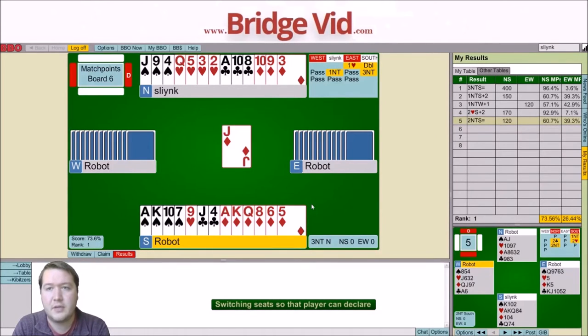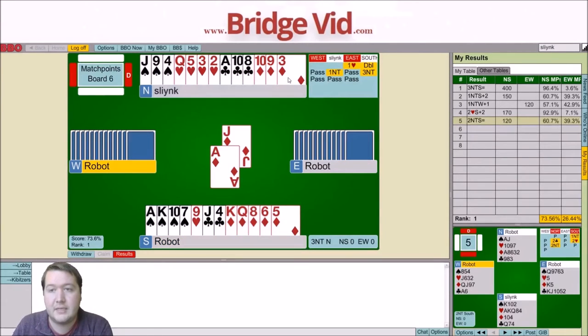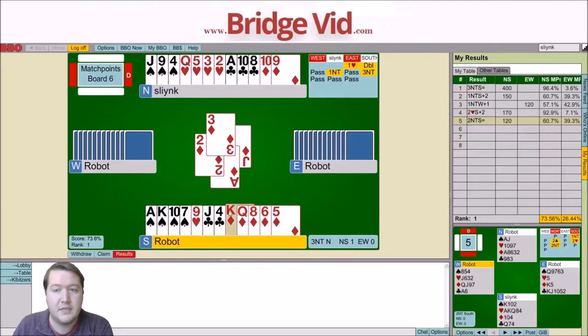My partner has 7 high card points; I have 17, so that's 24 combined — there's 16 missing. So East doesn't really need to have them all. I can take 6 diamonds, 2 spades, and a club, so I can cash out for 9. However, if I think that East actually has the Queen of Spades, I can take 11 tricks. So I might start by rattling off 6 rounds of diamonds and seeing what sort of discards I get.